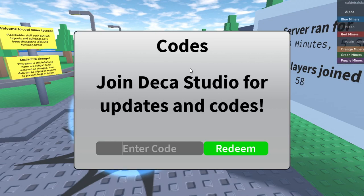Starting with the newest code first — it's called '5mv1s1ts'. So you type in 5mv1s1ts and hit redeem. Success! That gives you 50k cash in-game, which is going to help you out a lot. Make sure you get that one for yourself.